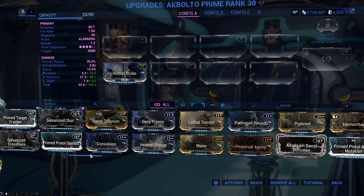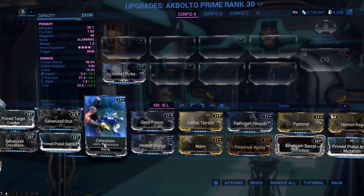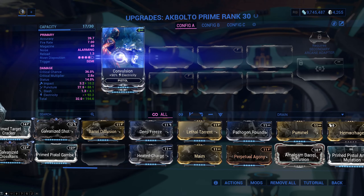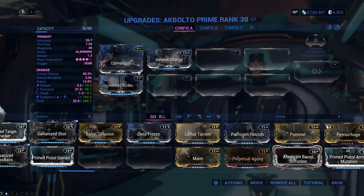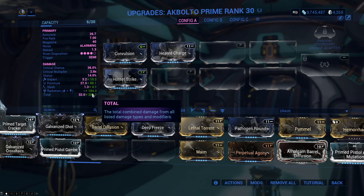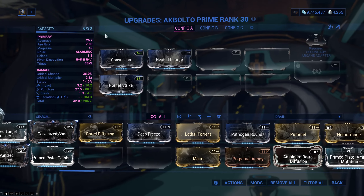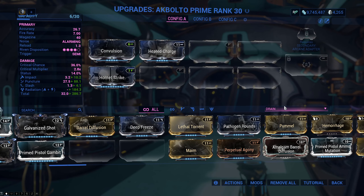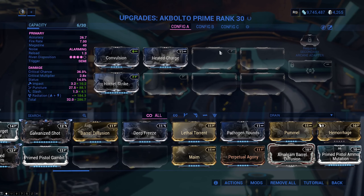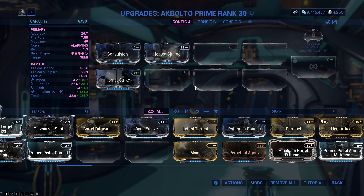For a weapon with 30 mod capacity, just sticking two maxed elemental mods and one maxed Hornet Strike — increasing damage by around 280% — is better than filling the entire weapon with unranked mods. That will do so much more for you.